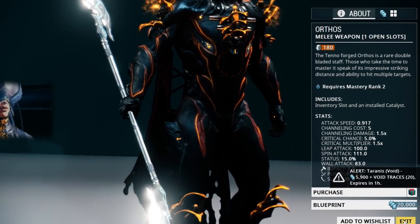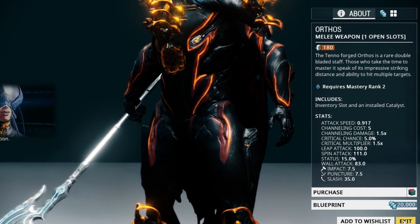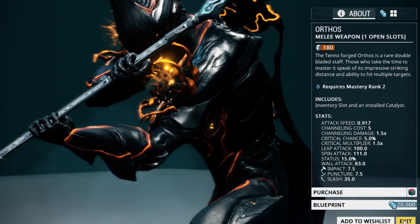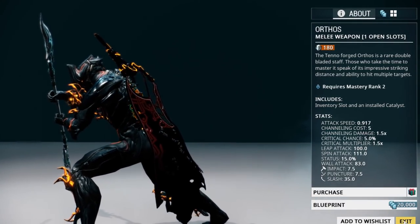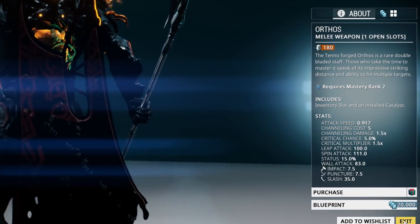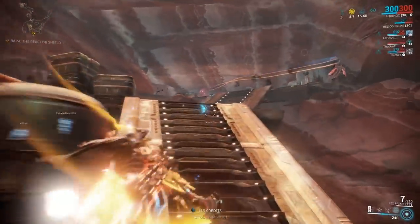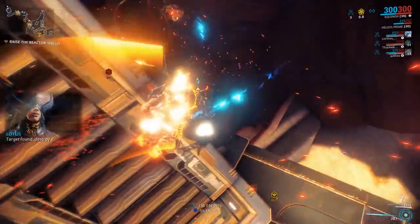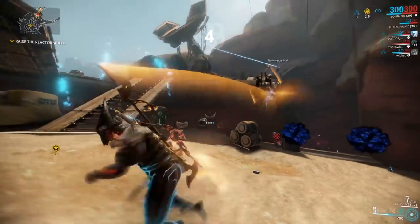The last weapon we are going to take a look at is the Orthos. The Orthos is a mastery rank two requirement and you can pick up the blueprint for 20,000 credits in the market. The Orthos and the Orthos Prime are extremely popular weapons because of their reach. Whether you use the Orthos or the Orthos Prime it will last you into late game. The Orthos Prime is one of my favorite weapons to use and I use it on a regular basis.